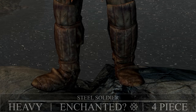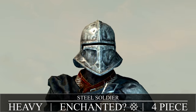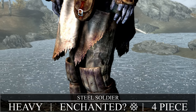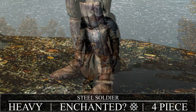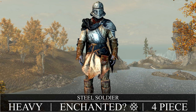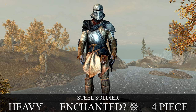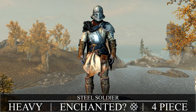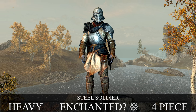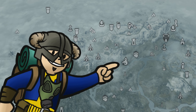Next up is the Steel Soldier heavy armor. This is craftable at the forge once you unlock Steel Smithing, requiring leather strips, steel ingots, and iron ingots to make, with the same tiny armor increase the alternative armors get. If you don't feel like spending perk points, there is a set of Steel Soldier armor you can get from the quest itself — and it is enchanted. To begin the quest for your enchanted Steel Soldier armor, you'll need to go to Dragon Bridge, a small village west of Solitude.